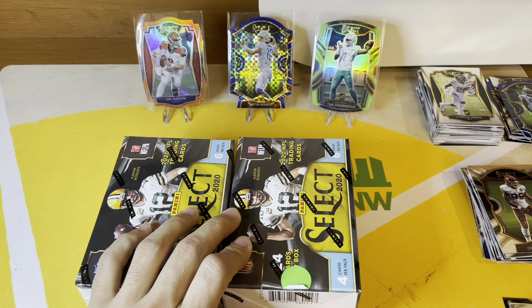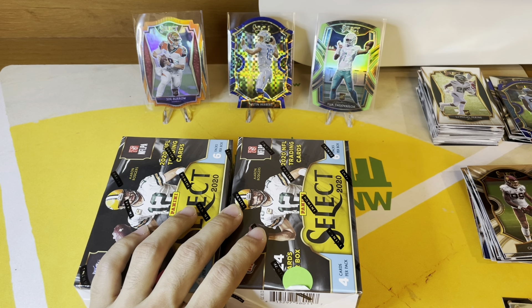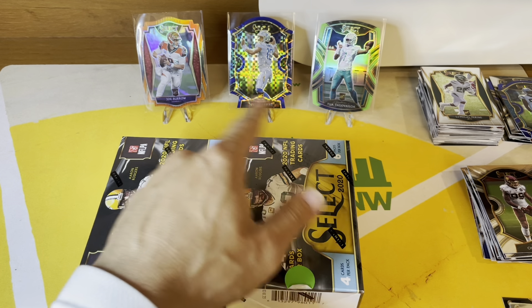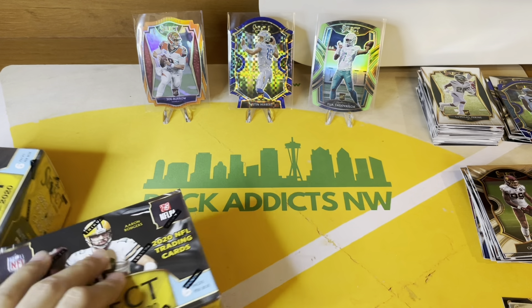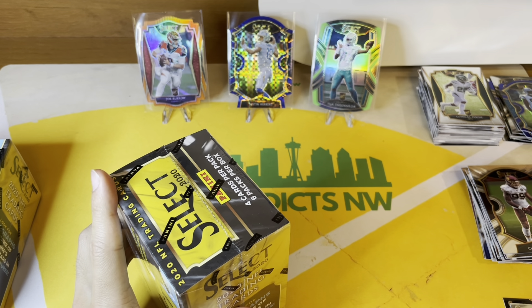Sealed product does not last long at Curtis Miso's house — they know this well. So I ripped a couple of them, pulled absolute fire, and just realized these things are ridiculous. I decided I just started going nuts ripping. I ripped a few and I pulled one of each of the big QBs in die cut form — team color blue, team color orange, and kind of team color neon green.